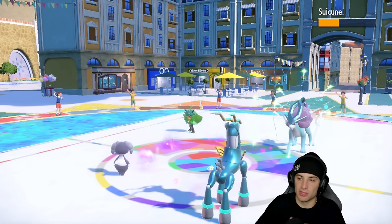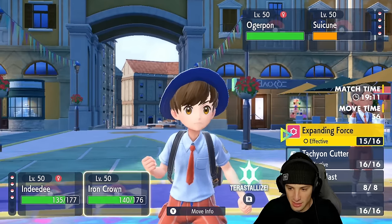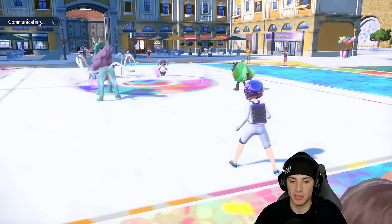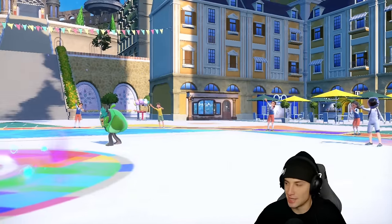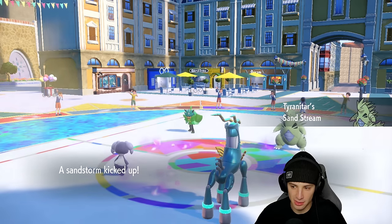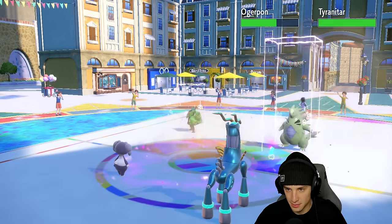Snarl is an issue — we have to get rid of Suicune before we can do anything. I'm going to go for Dazzling Gleam and throw another Expanding Force at Suicune. If Suicune protects we'll still hit Ogrepon, but they end up withdrawing Suicune so Tyranitar comes out. Luckily I'm using Dazzling Gleam because Expanding Force won't touch Tyranitar, but Dazzling Gleam will hit Ogrepon. Ivy Cudgel comes through — Indeedy soaks it and Dazzling Gleam connects, though it's not doing much damage right now.